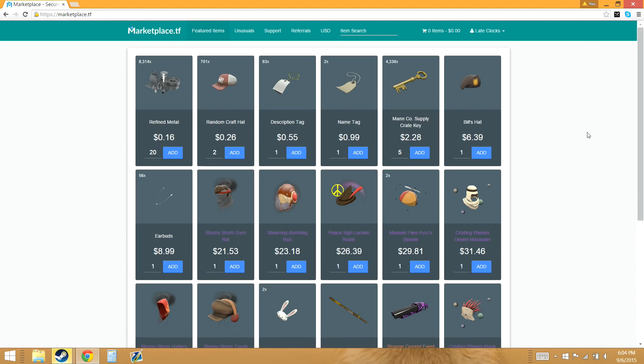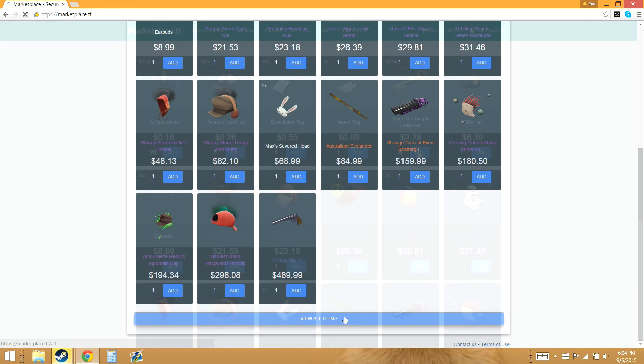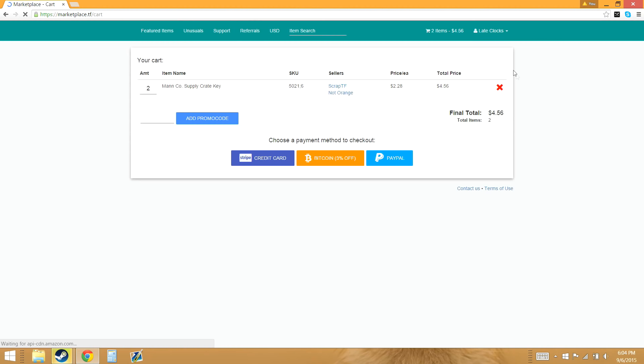The last website I'll cover is marketplace.tf. Here you can buy items with real money and receive those items through bots, similar to scrap.tf. The best thing about this website is that you can buy items without getting a 7-day trade restriction. Buying an item off the Steam Market or the Mann Co store means you have to wait 7 days before you can trade that item, so I use marketplace.tf to buy items quickly so I don't have to wait that long.